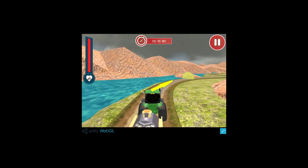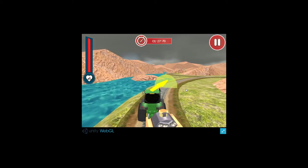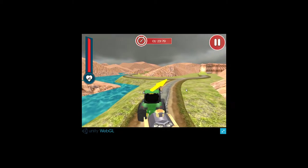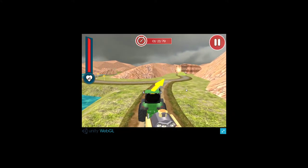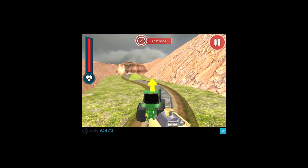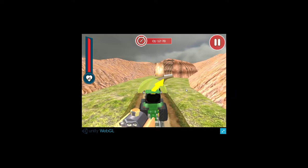You have to stay on the track. The first time I tried this game I went way off the tracks, which was an issue because on the left side of the screen there is a health bar — that's actually the train's health bar. If you go outside of the track it will hurt the train and you'll have to start the game anew.